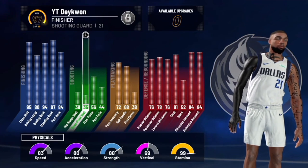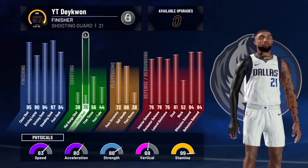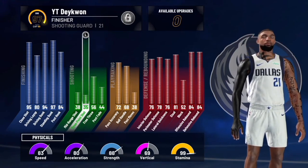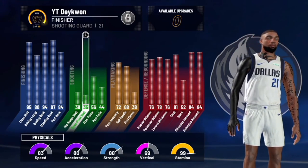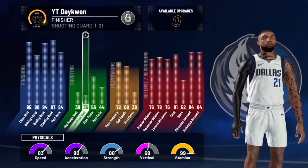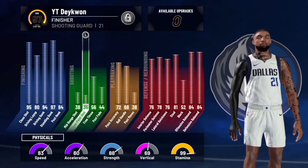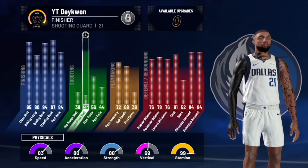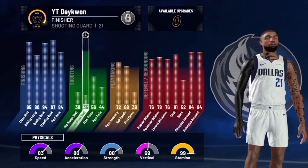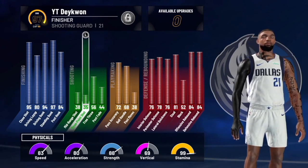I want y'all to guess - we got a 69 vertical and I just hit Superstar 2. Most of the clips in this video are from when I was Superstar 1, so that's minus four, meaning for all these clips I have about a 65 vertical. Let me know in the comment section if y'all got it right. If you look at my dunking, I got a 94 dunk, 97 standing dunk rating, and my rebounds are in the mid-80s.